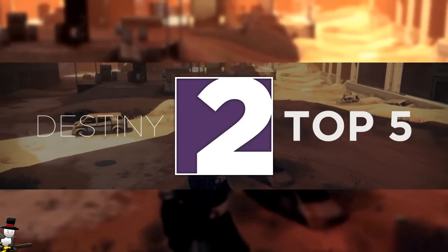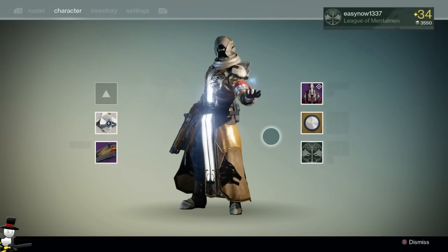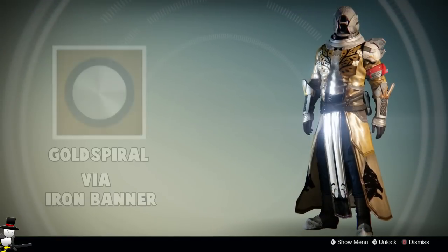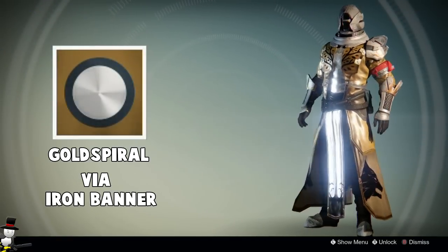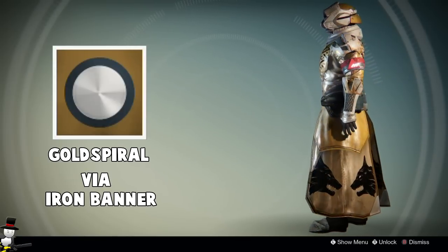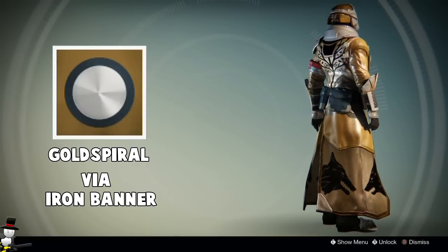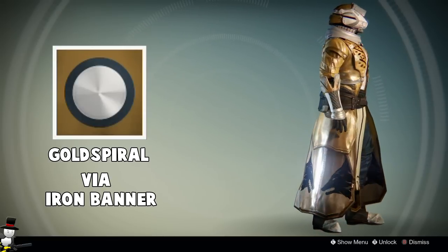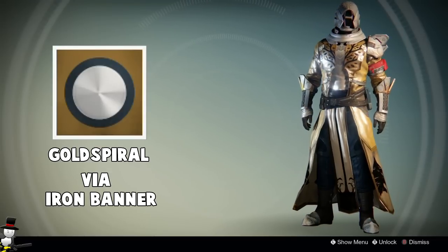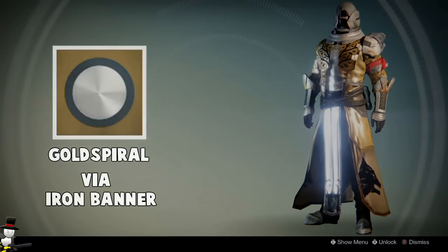My second favorite is definitely Gold Spiral. You get this from Iron Banner — once you rank up you can purchase it from Lord Saladin for a certain amount of glimmer. On a warlock, in my opinion, it looks amazing. There's nothing better than a gold shader on your character. I never got access to Aru's Passage, but I feel that's more of a cheap-looking gold. This gold looks very nice and shiny on the warlock, and I love queuing up for Iron Banner wearing this shader.